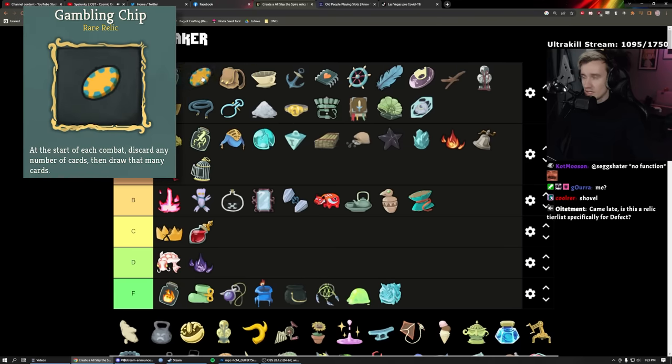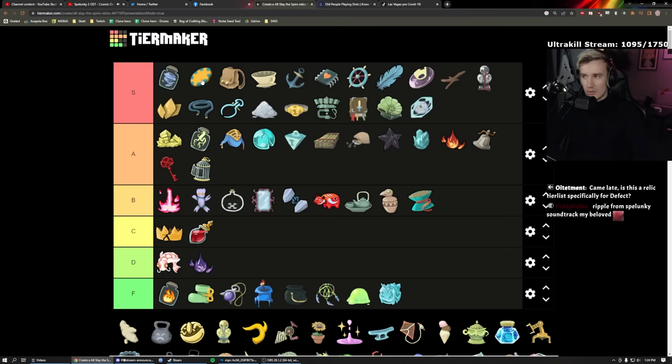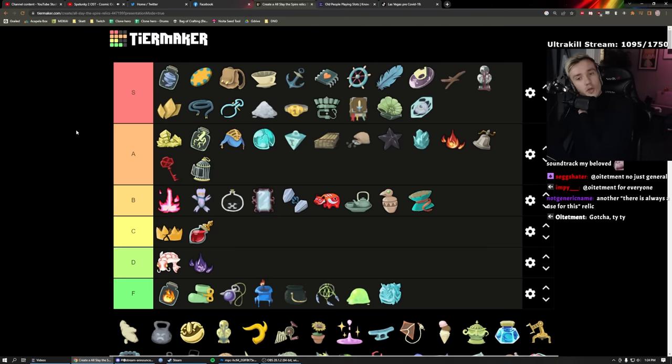Gambling Chip: S, high S — up here with Bag of Prep, one of the best relics in the game. At the start of each combat you see your starting hand, can discard as many cards as you want and draw that many again. It's free deck cycle — if you draw something bad you just discard and draw something else. Combined with Bag of Prep, you can cycle your entire deck on turn one. There's always a use for this relic; literally every time it's good.